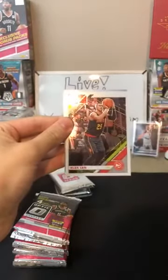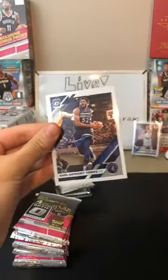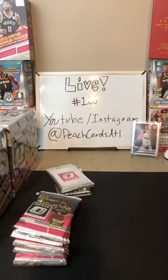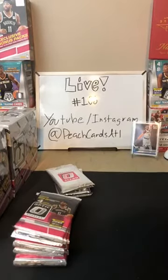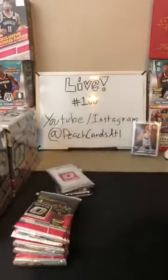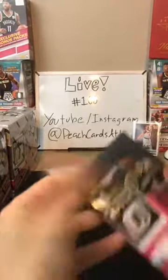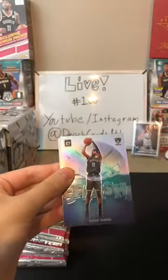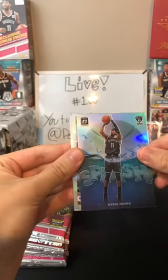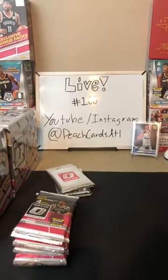Third pack: Tobias Harris for the 76ers, Alex Len for the Hawks, a holo Chris Paul for the Thunder — nice card, I'll sleeve that one — then Carl-Anthony Towns for the Timberwolves. The holos definitely look best with the mirror background. Next pack: Kristaps Porzingis for the Mavericks, a holo Kyrie Irving for the Nets — good one — and Rudy Gobert for the Jazz. Two holos in one pack again — we keep getting holos!